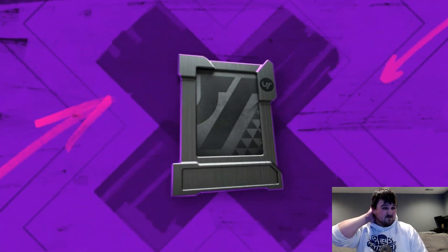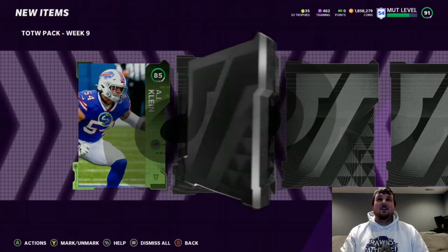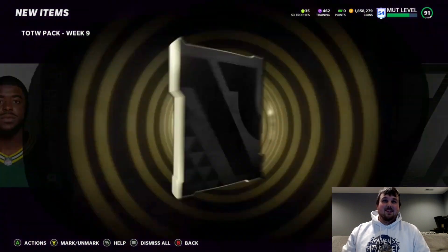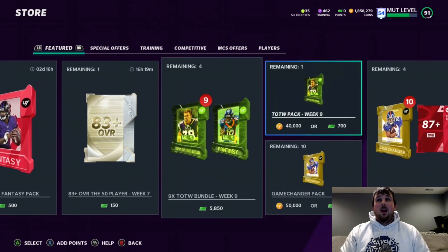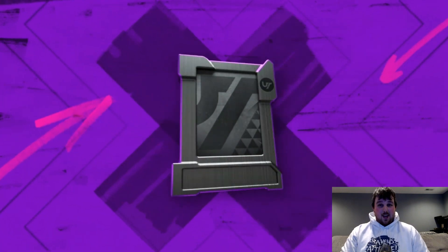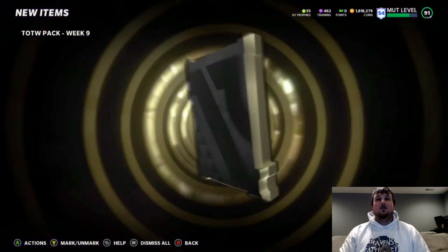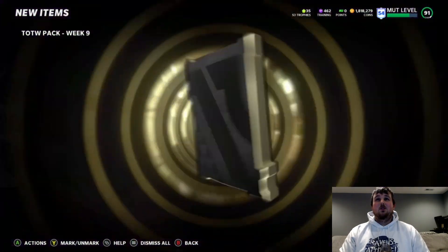Two more to go — can we pull an LTD? 85 AJ Klein. We're not expecting to pull an LTD; we didn't pull any LTDs last week, but the week before we pulled two. We have pulled an LTD Team of the Week player — it was Mark Andrews from like week one out of a Get-A-Gold player pack. So we're going to rip open some Get-A-Golds after this. Final Team of the Week pull: Jerron Reed — nothing crazy.